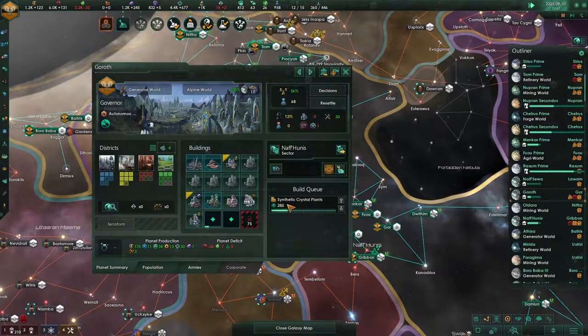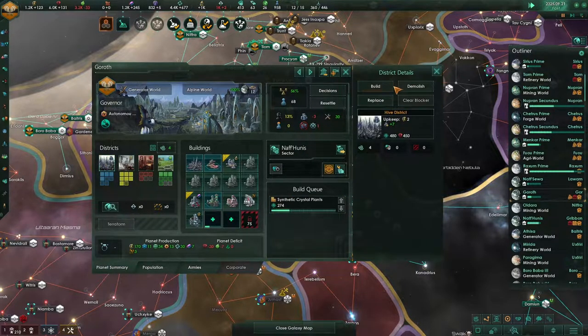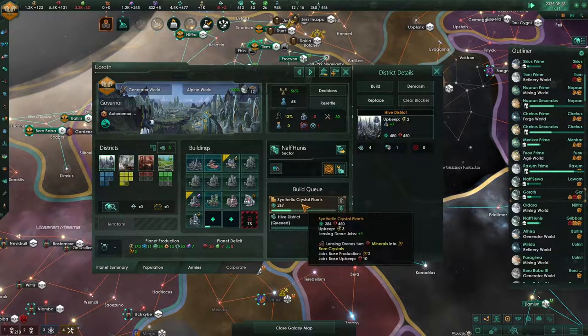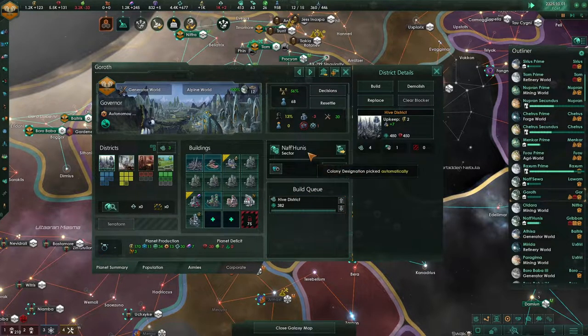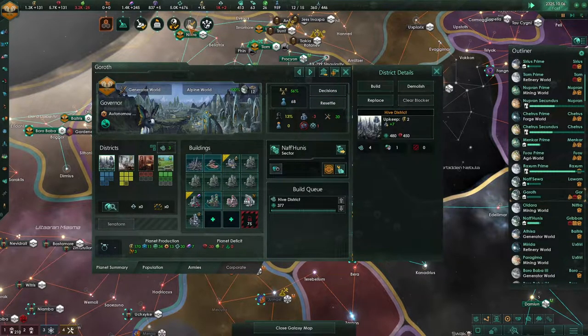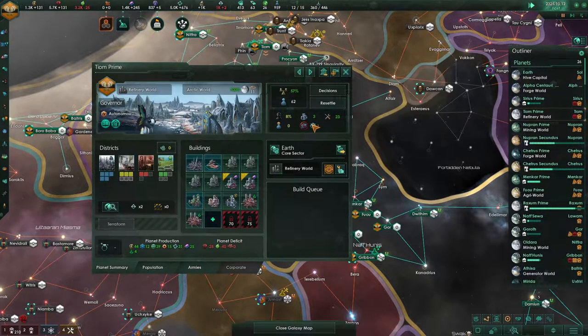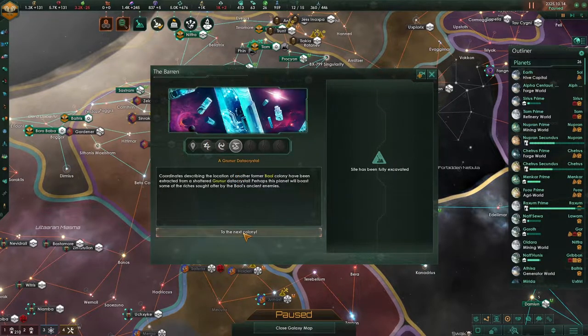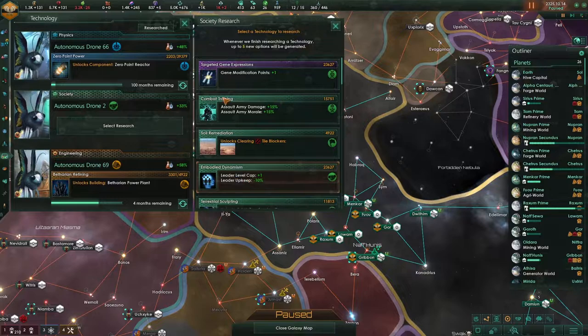Okay, why the crystals? Why? I don't understand this sometimes. You are lacking housing, and yet you find it way more interesting to make crystals. Is it because you just lack jobs? You have so much amenities. Guys, I don't think the planet is going to do what I want them to do — the AI has been a bit weird. So, onward to the next colony. Let's get this going.